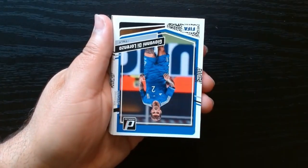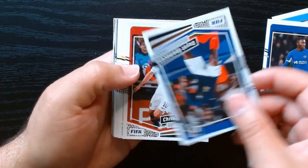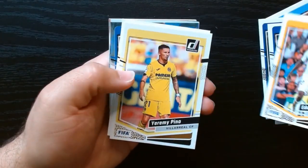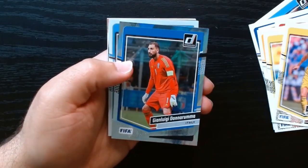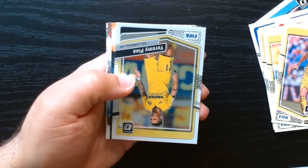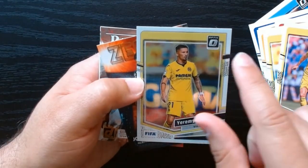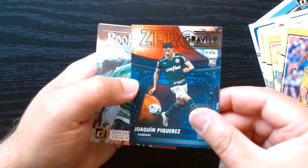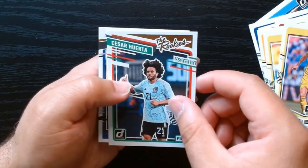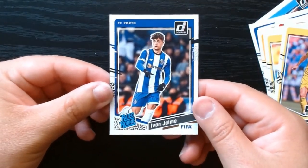Kevin De Bruyne, Kevin De Bruyne. We can kind of go through the base now — we've already seen what the base has to offer. We got a base Cubic. Our optic — looks quite off-center, but I don't know if that's just how optic is. Zero Gravity. Rookie Kings. The rookies are Cesar Huerta and Ivan Jaime on the rated rookie.